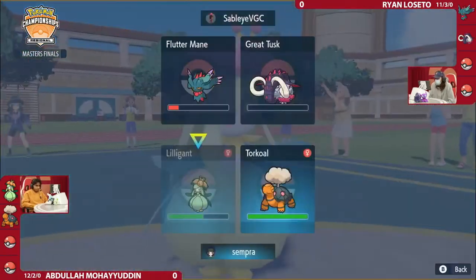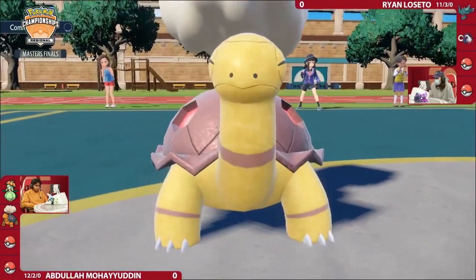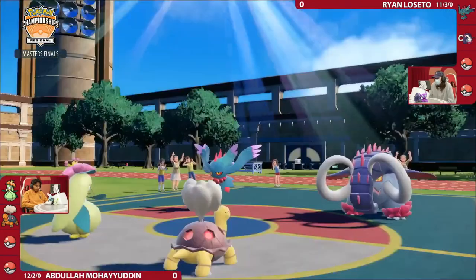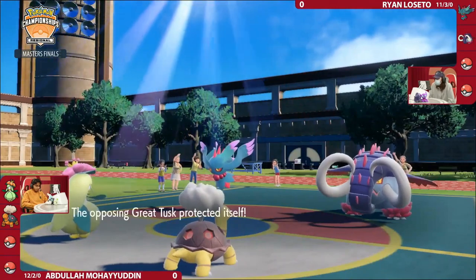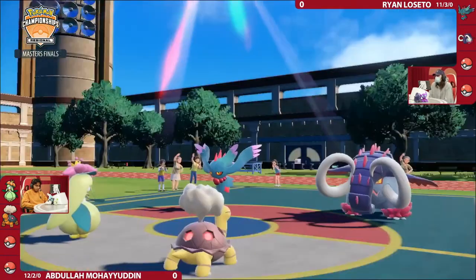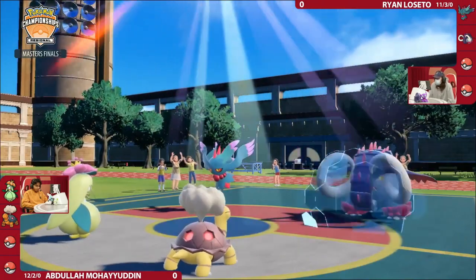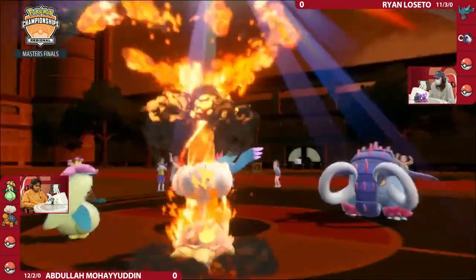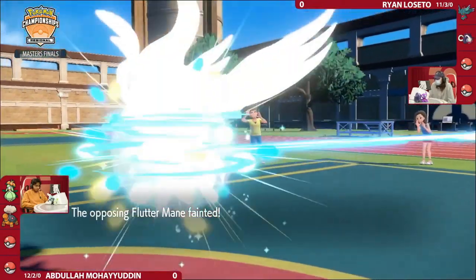So we kind of saw what I was thinking in reverse there, where Ryan was trying to tap the Focus Sash in order to put it in range of another attack, but now an After You Eruption would be devastating — both these Pokemon would be easily knocked out. Great Tusk protecting this turn. This is truly Lilligant's perfect moment for the After You Eruption that we've seen for so long. It does allow this Torkoal to move much, much faster, taking that very kind offer. Eruption will definitely be able to handle this Fluttermane. It will not get that last remaining HP on the Great Tusk yet, but you could still maybe protect through it and get more damage off next turn.